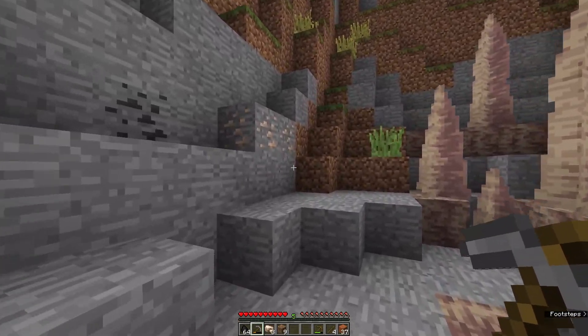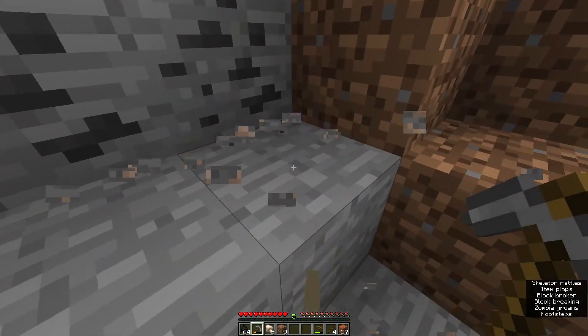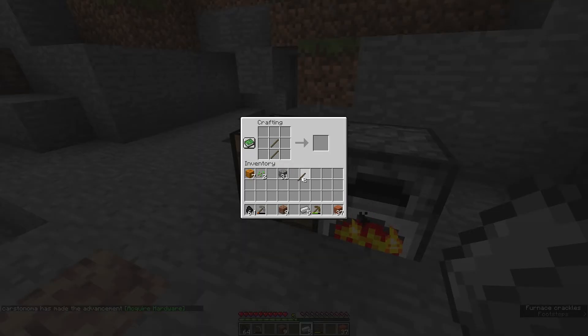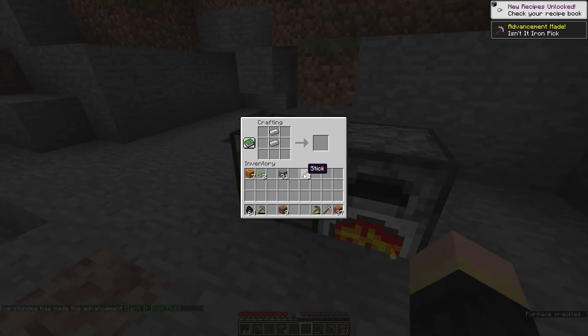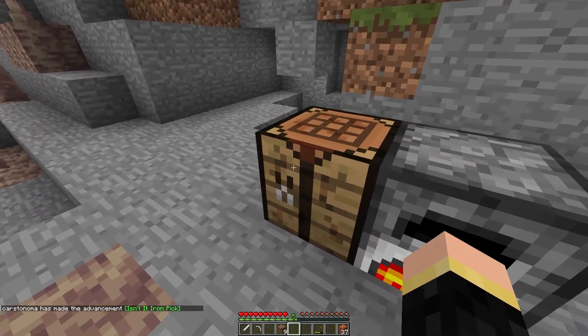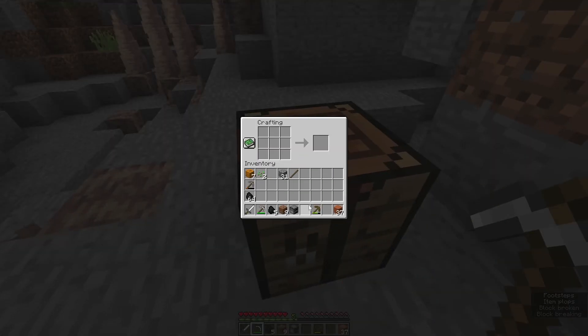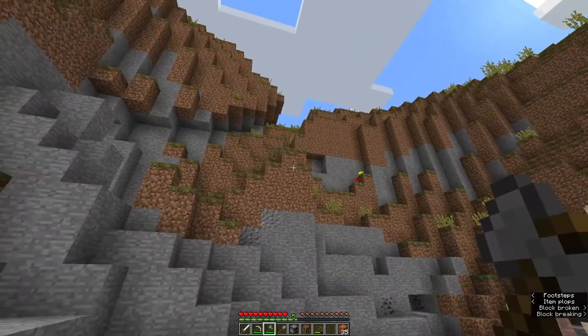There's two more over here, so that's going to give me five. I think I'll go ahead and make a pickaxe and a sword. Let's go ahead and make a pickaxe real quick. There we go, and then we can go ahead and make a sword. That's a pretty good start right there, we already got ourselves some protection. I'll go ahead and get started on the armor later, but for now I just wanted to get some better tools. We can also go ahead and make an axe and a shovel and we'll be on our way.